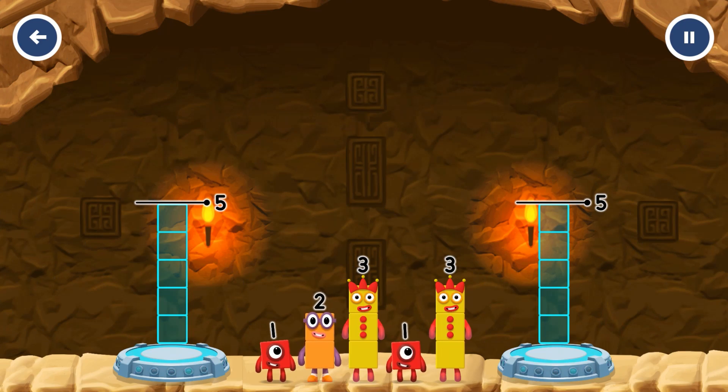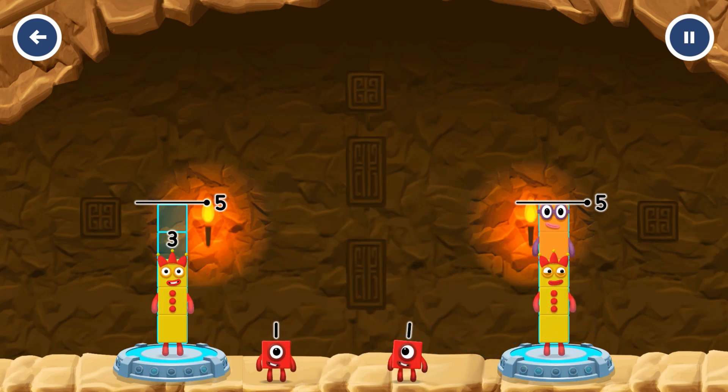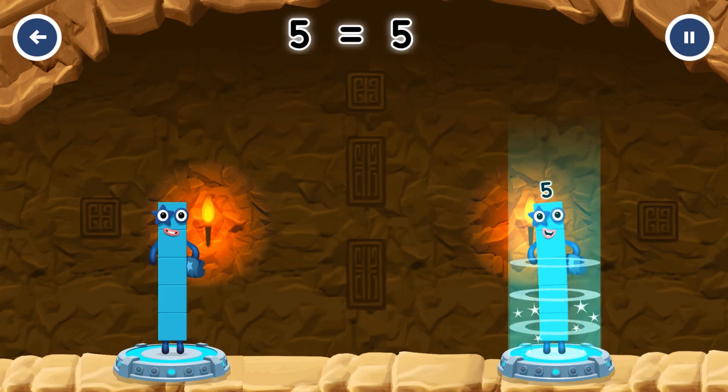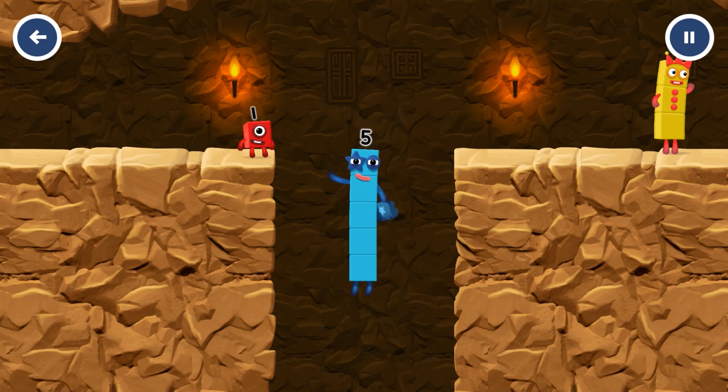Excellent! 5, 5! Drag the number blocks onto both sides until they have the same number of blocks. 2, 2, 3, 1, 1, 1 — you got it! 3 plus 1 plus 1 equals 5, 3 plus 2 equals 5, 5 equals 5. Yes, you got it!